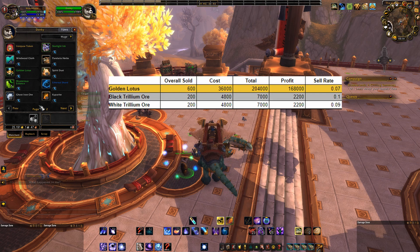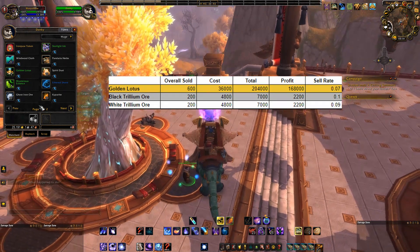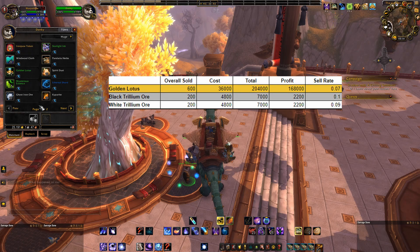I was able to sell 600 Golden Lotus, 200 Black Trillium Ore, and 200 White Trillium Ore over the course of about a month. I profited 168,000 gold from the Golden Lotus, 2,200 gold from the Black Trillium, and 2,200 gold from the White Trillium Ore. That's a total profit of almost 173,000 gold for practically no effort other than going over to the Vale and getting the items from the vendor.